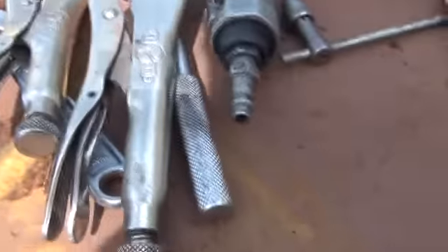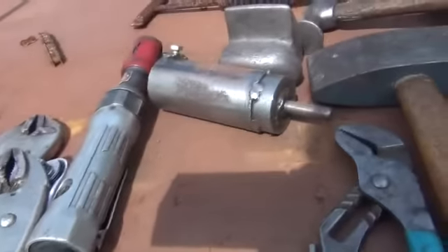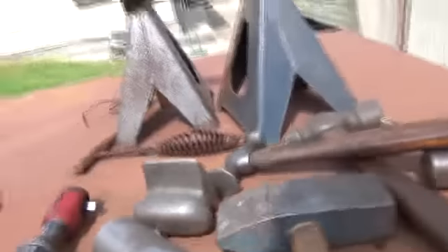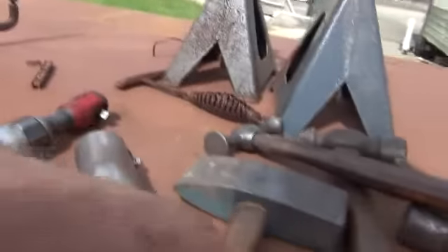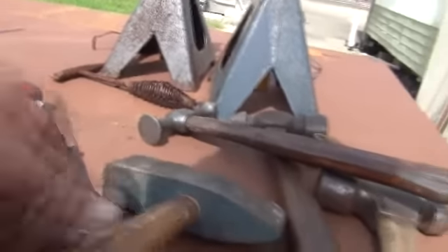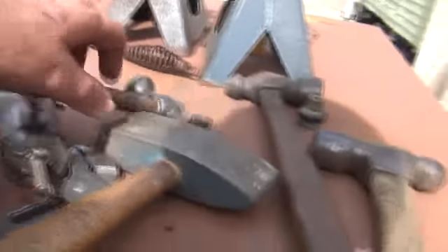My script — crescent wrench, ratchet block, three-eighths drive air ratchet. That's some kind of thing he made before — putting dies in, and he took a little picture. Railroad track made into a little white jeweler's anvil out of it. Got a straight pein, a little planishing hammer, them two ball peins.